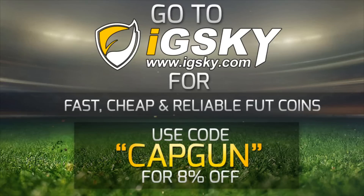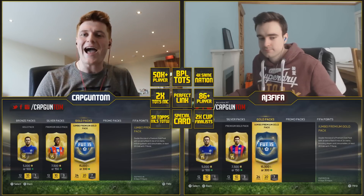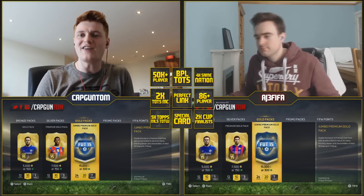If you guys need Ultimate Team coins, go and check out idsky.com - their link will be down in the description. They have a variety of different ways of delivering coins, even with the price caps. They're fast, cheap and reliable. Use code capgun to get yourself a discount.